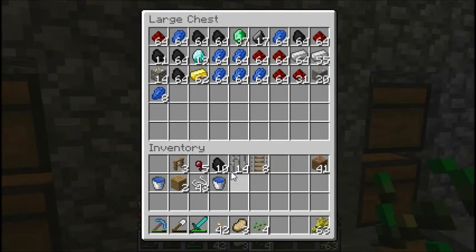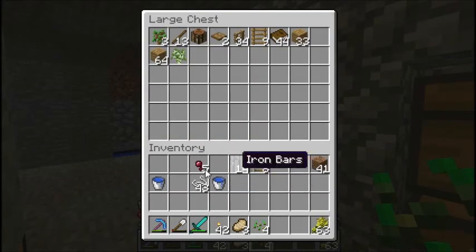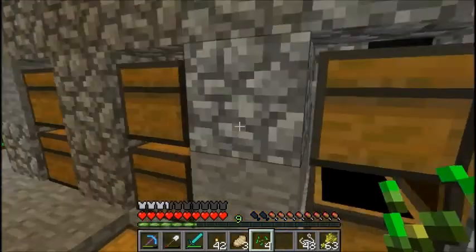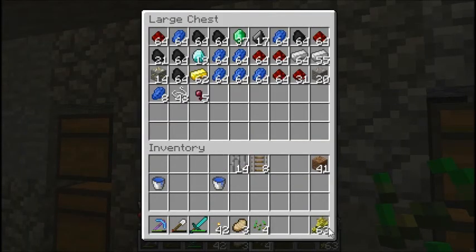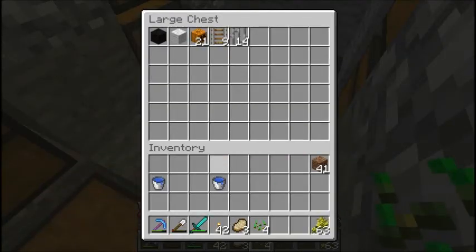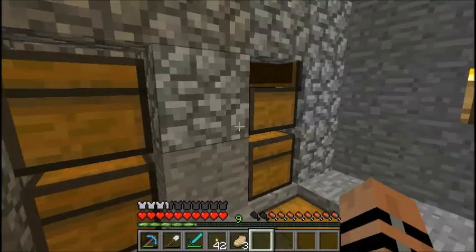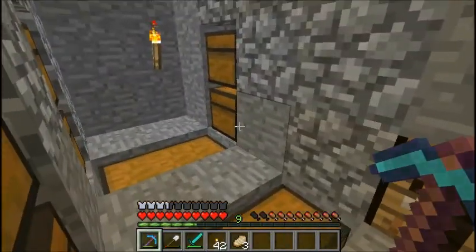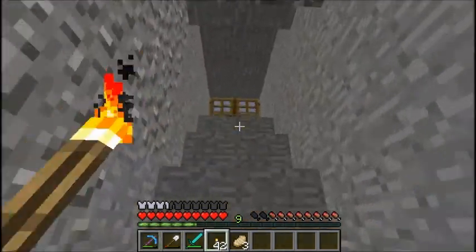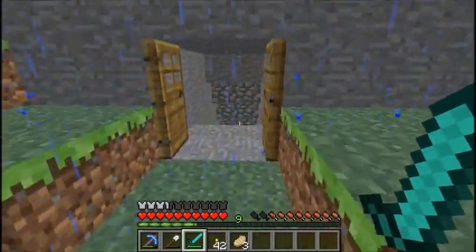Let's try to get our stuff organized. Wood, miscellaneous blocks — that's a mob drop, mob drops go in there. Where's my miscellaneous blocks? There we go. Dirt, seeds and wheat. And then we have our buckets, which go in our tools thing.